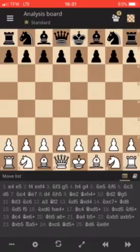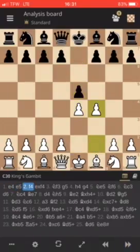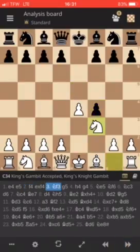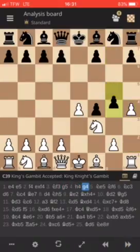It was played in 1853 in Vienna. Let's see this game. We have E4, E5, F4 — so the King's Gambit — E takes F4, accepted, Knight to F3, G5, H4, G4. This is all pretty standard.